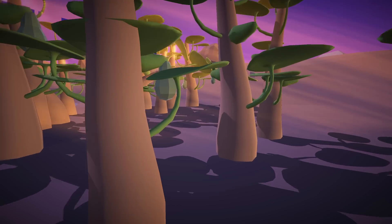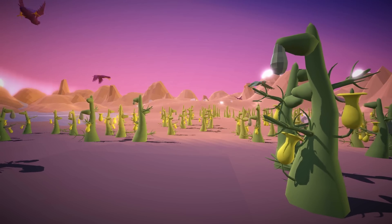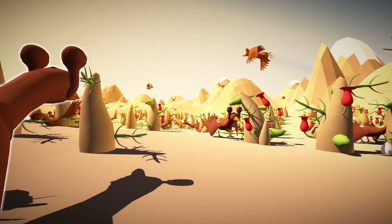It's a game where you can basically do two types of things. On the one hand, there are a number of scenarios tasking you to design an ecosystem that meets specific requirements. On the other, there's a sandbox where you can build your own plants and animals, turn on random mutations, and see how they evolve.